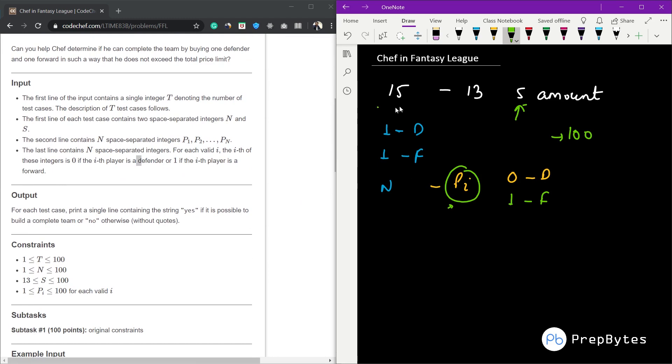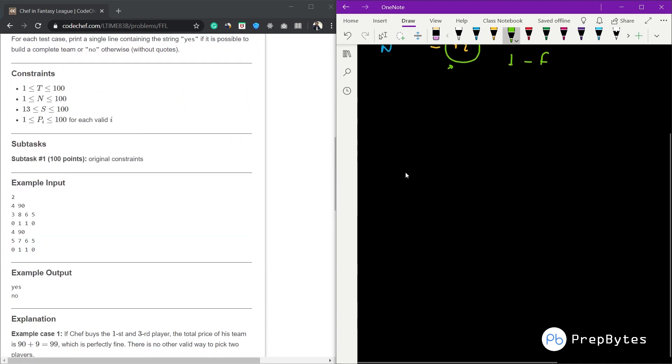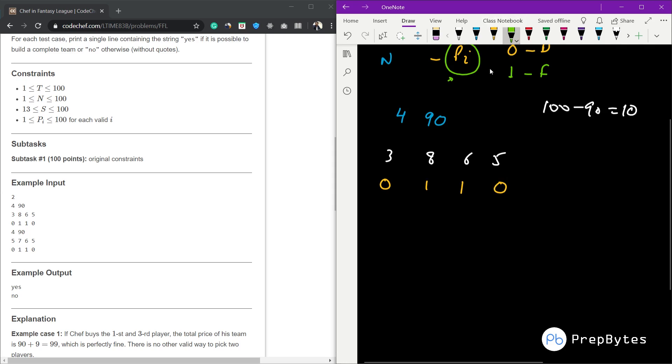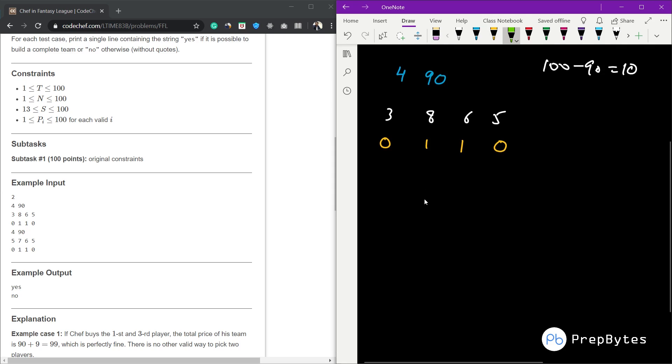Let's look at the first test case. There are four players total, N=4, and 90 dollars is already spent out of 100, so 10 dollars remain. The prices of the players are 3, 8, 6, and 5 dollars, and their types are 0, 1, 1, 0 — so we have two defenders and two forwards.